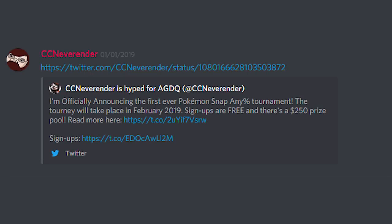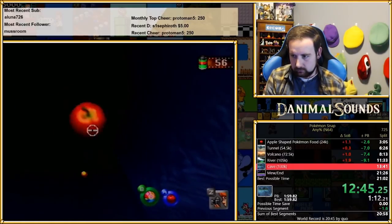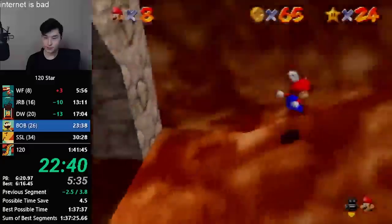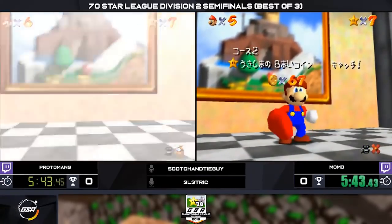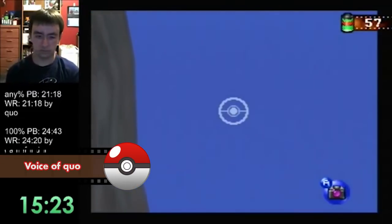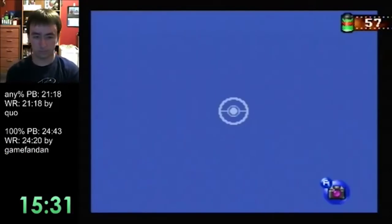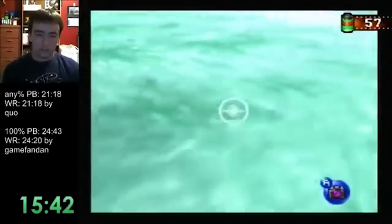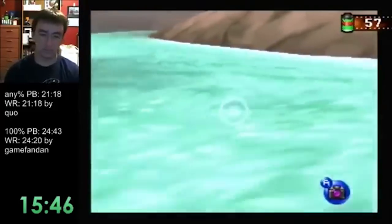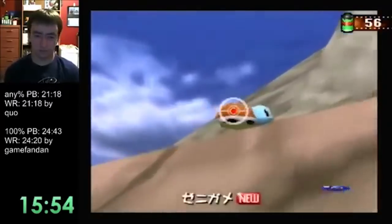In December 2018, I announced that I would be hosting a Pokemon Snap Any% tournament. This garnered interest throughout the community, and new and old runners alike had begun to practice their photography skills. At AGDQ 2019, new runners were learning the game, such as Liam Kings and Proto Man 5, both known for playing Super Mario 64. One of the things about Snap is that race-wise it doesn't really work that well because there's a coin flip in the middle of the run — if one person gets it and the other one doesn't, basically the race is over. But the format we had really lent itself to Snap, and people seemed to have a good time and were pretty excited throughout most of it.